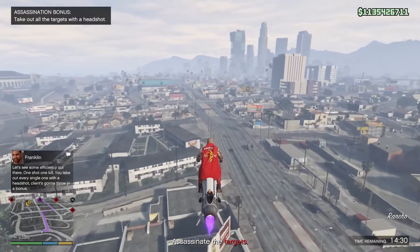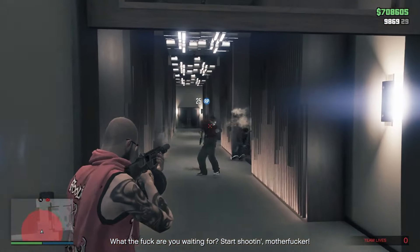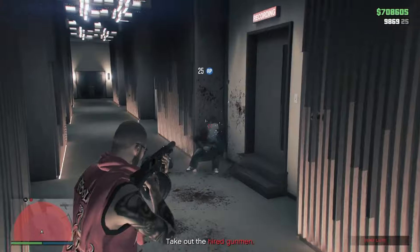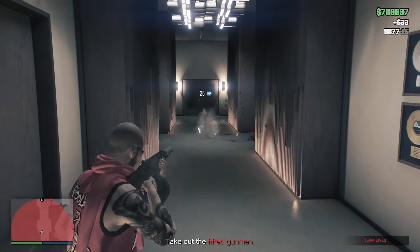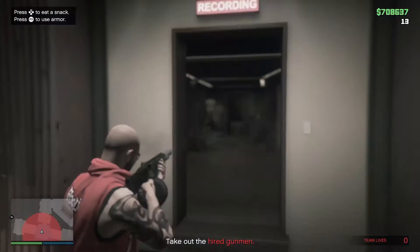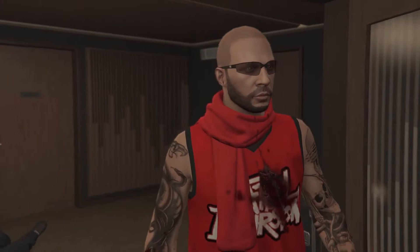Tying in with the Agency, the Dr. Dre Heist is another method we will be discussing. Once you complete a certain amount of security contracts, you are able to access the Agency's VIP contract. You have to complete 9 link missions and a final heist mission, and then you will earn a million dollars plus additional earnings during missions.